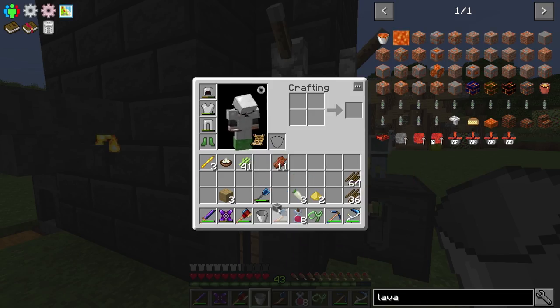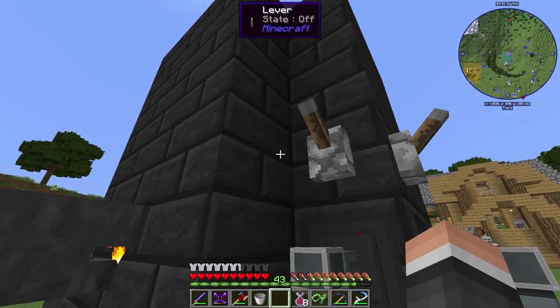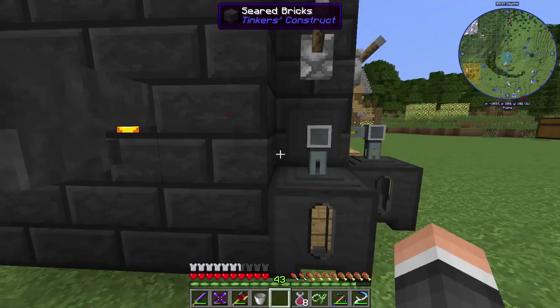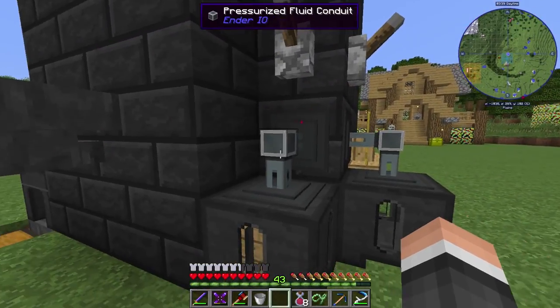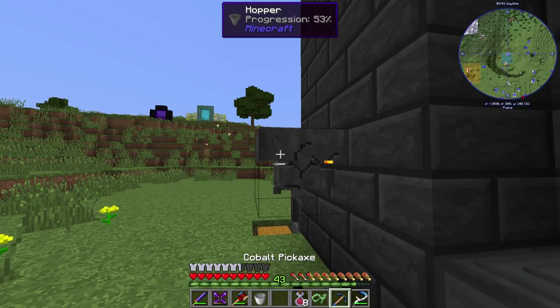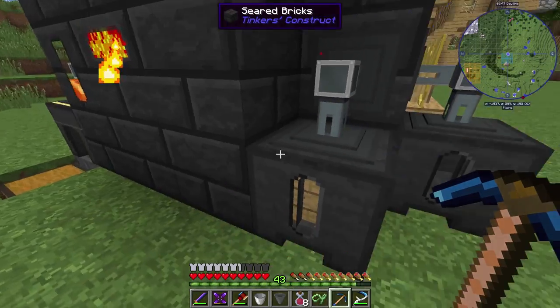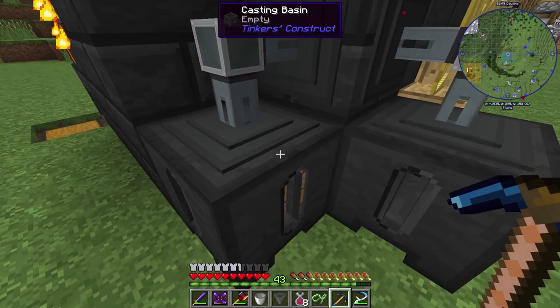Then I can put the conduit back on. You can also make obsidian this way too - put lava in there, then put water in there as well, then pump that out and it'll mix inside and make you obsidian. Then you can pump it out.